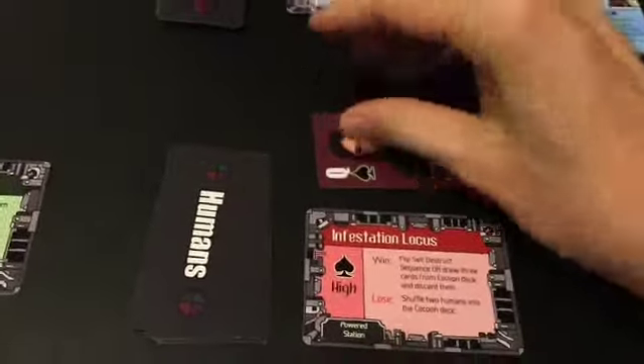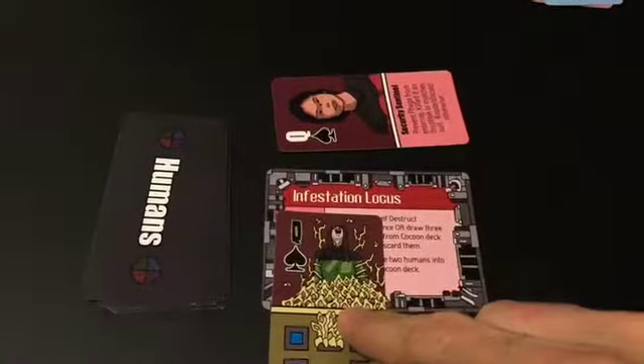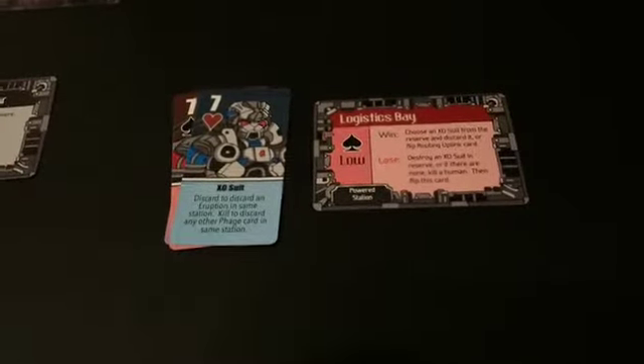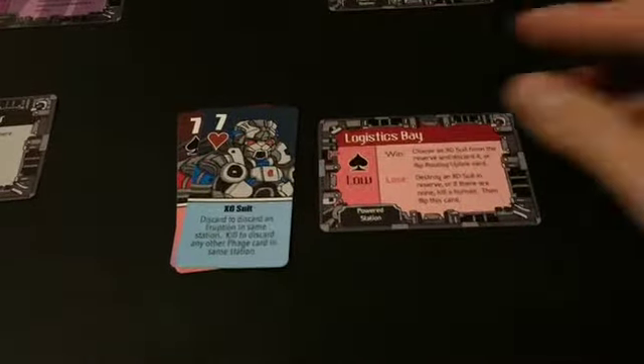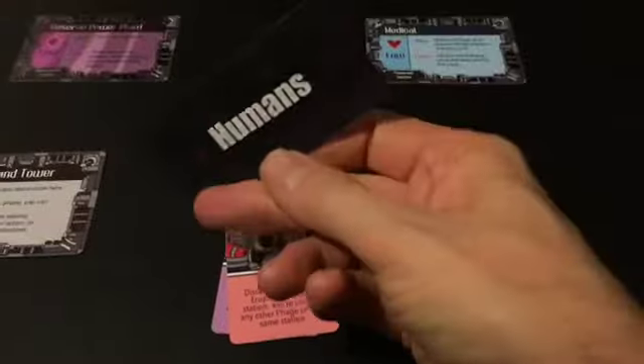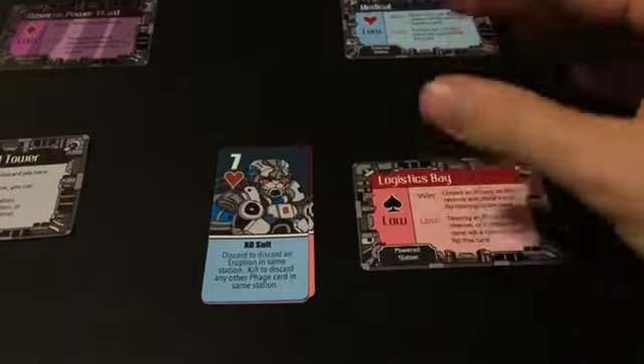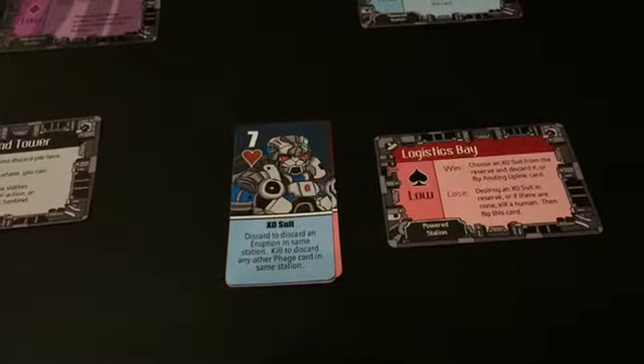If they see something come in that's going to be super dangerous, they'll give their life to stop it from coming in. This is particularly useful for the powered-up hangar, as you might imagine. Exosuits are special cards that you can earn by winning tricks at the logistics bay when it's powered up. These exosuit cards get added to your deck and you can play them just like the other cards, but they're pretty powerful against the phage when trying to take tricks.